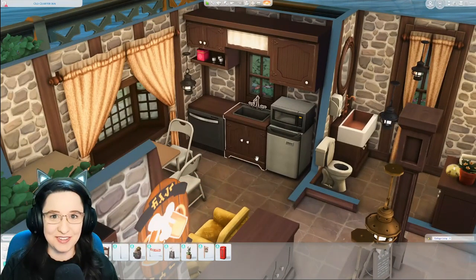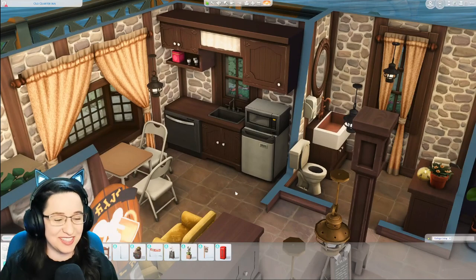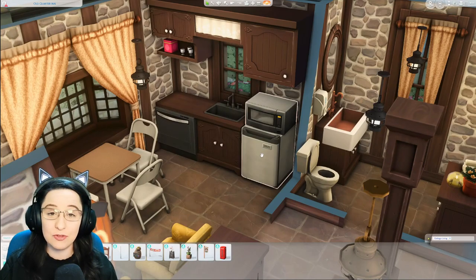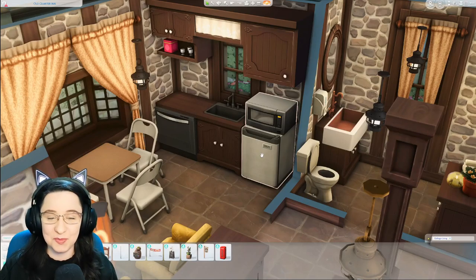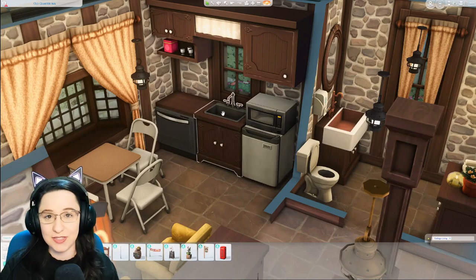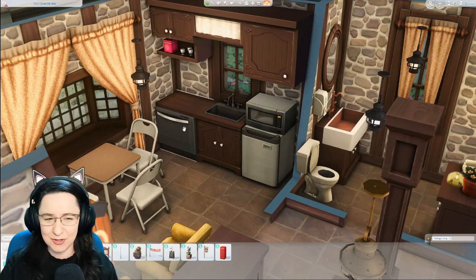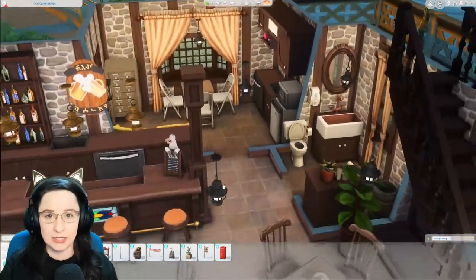Someone commented on the last part with a great idea — I don't know why I didn't think of this, but I got rid of the warm meal vending machine thing from Snowy Escape and put in a mini fridge and a microwave, because you can slot the microwave on top, and that felt so much more realistic for a little employee lounge. There's also a dishwasher and a sink so they can clean up a bit.